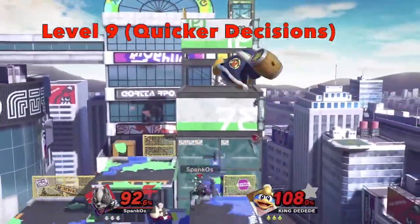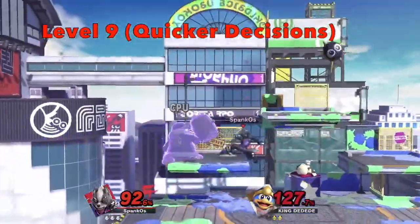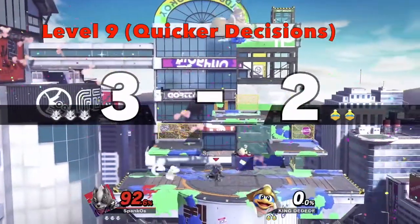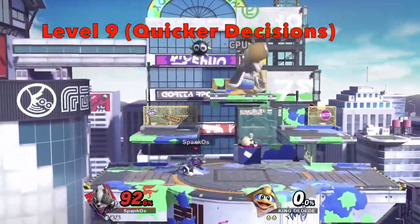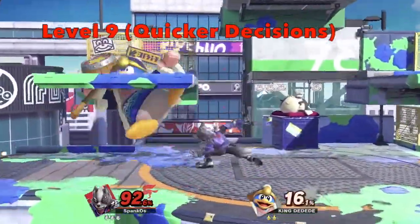Finally, level 9 CPUs take all the knowledge of its predecessors and use them more aggressively and more commonly. There was not a huge shift from 8 to 9 as I was initially expecting. It was mainly the speed of its decisions increasing. Also, perfect shields were a lot more common.